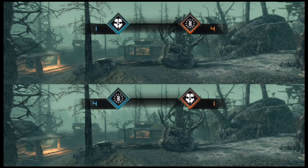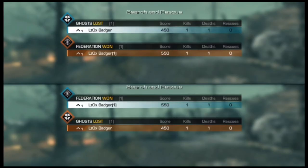And those are my Search and Rescue and Search and Destroy tips on the map Fog. Next one I would do is probably Ignition, cause I have a couple good spots on there.